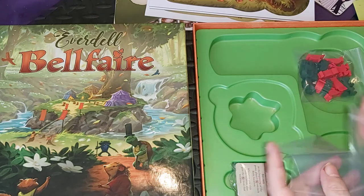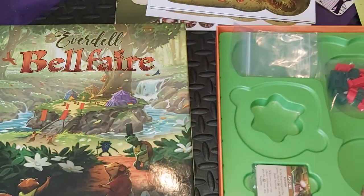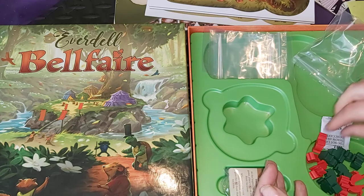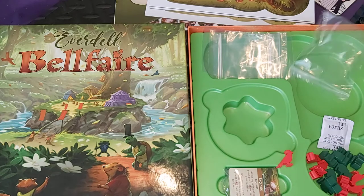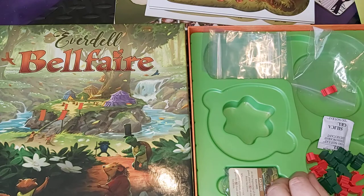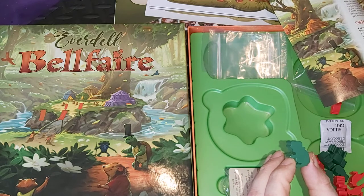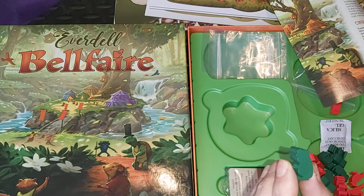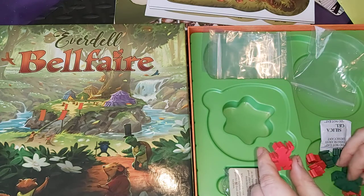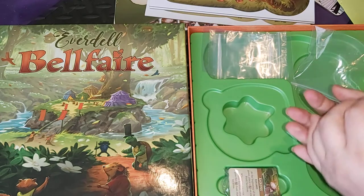More baggies - I mentioned in my last video, I like my baggies. Always a good sign, and it's nicely cut so you can put things in it. We've got extra animals now - we've got cardinal birds, and what are these? Those are toads. They've all even got a little hat on - maybe they're going for a drive later. And obviously, they come with their frogs for Pearlbrook. So basically, it supplies you everything you need to combine this with previous editions.